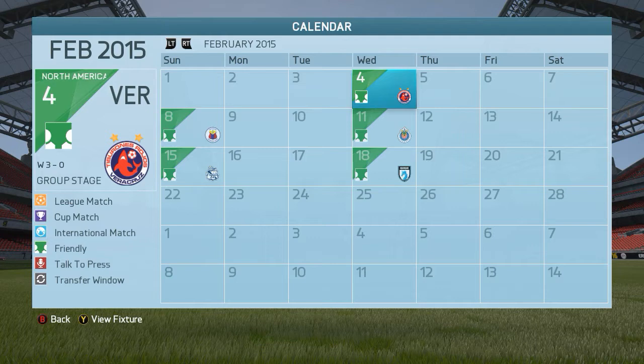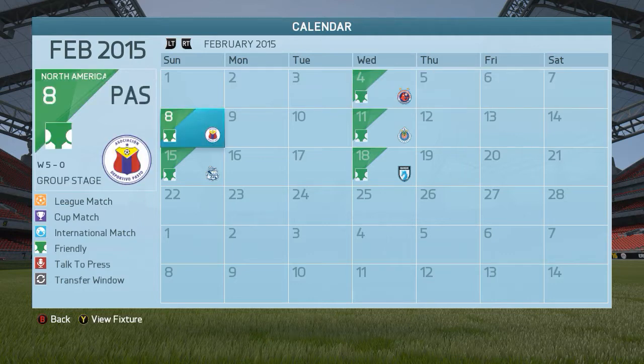We kicked off the North America All-Stars Trophy with a group stage and we won the first game 3-0 at Veracruz. This was done in the very first episode, episode 1 of the manager career, and highlights you've already seen. Next up, we got into what we did this week. In episode 2, we took on Deportivo Pasto and we won 5-0. It was a pretty amazing match, but here are some of the highlights.